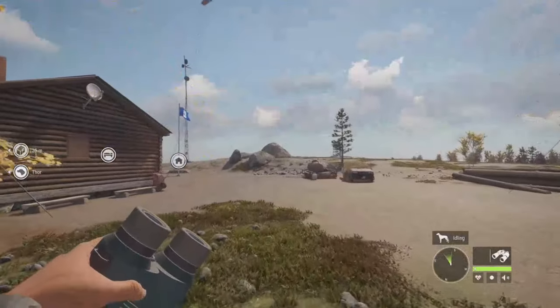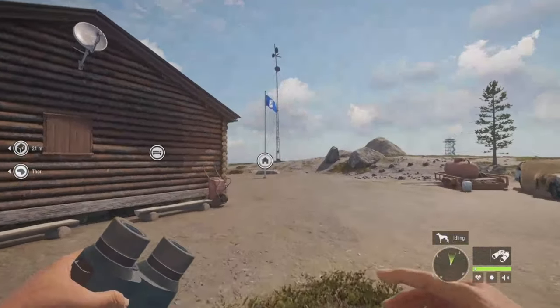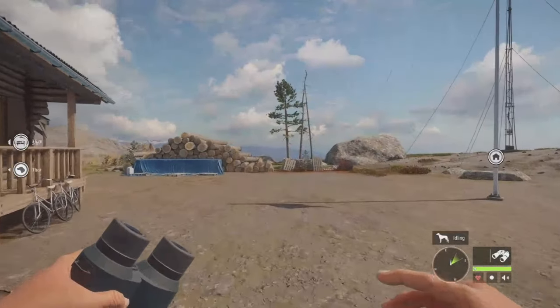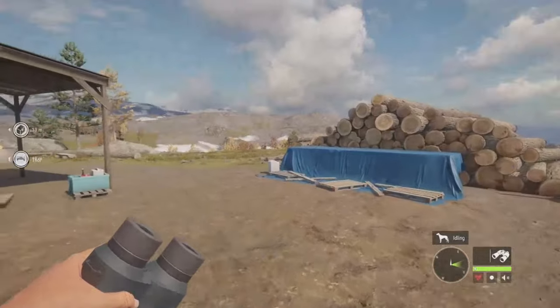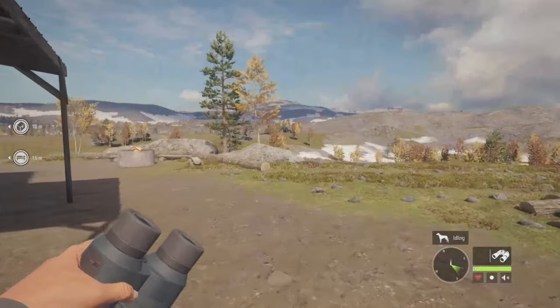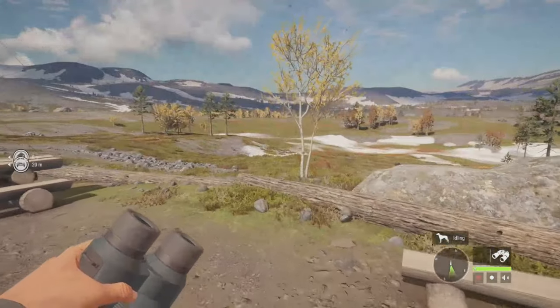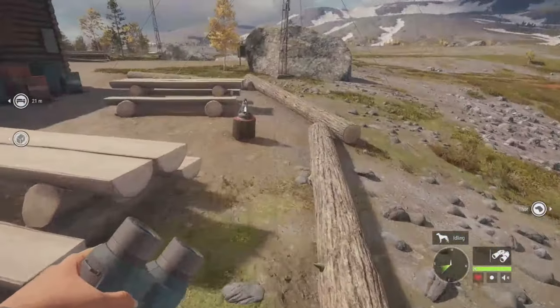Max level is 3, very easy. Max weight is 0.75 kg. Silver is 492, gold is 616, and diamond is 709. Common fur types are bicolor, mottled, and molting. Rare fur types are white, and that's it for the information. So let's go ahead and jump right in and take down some Rock Ptarmigan.